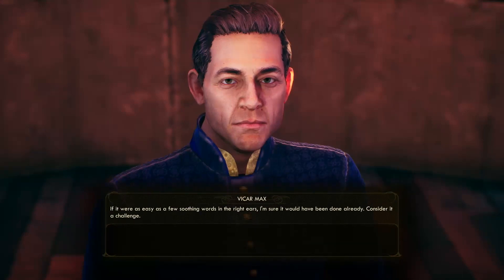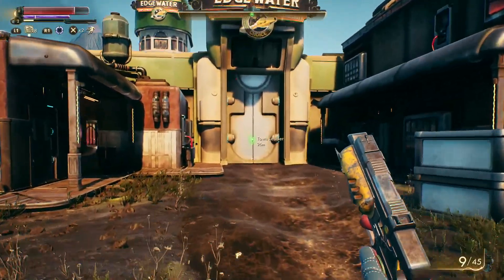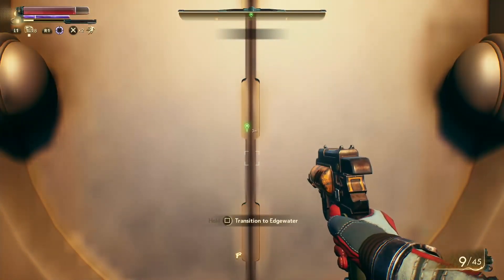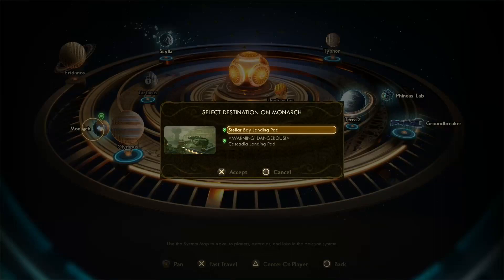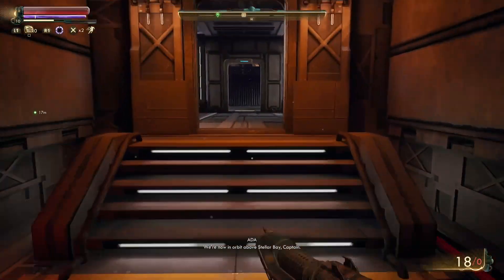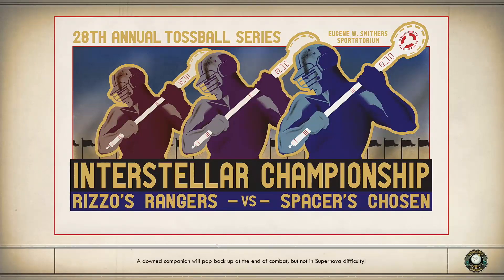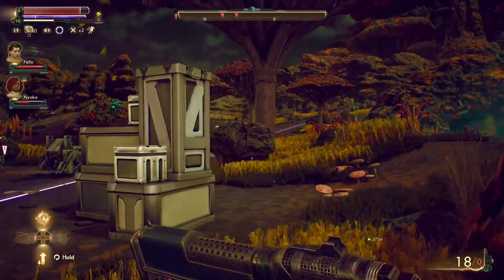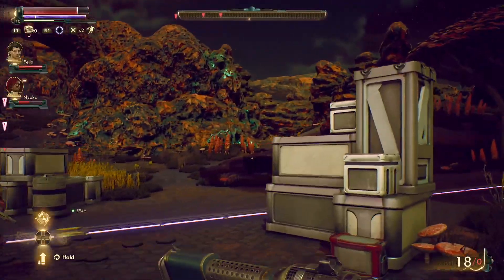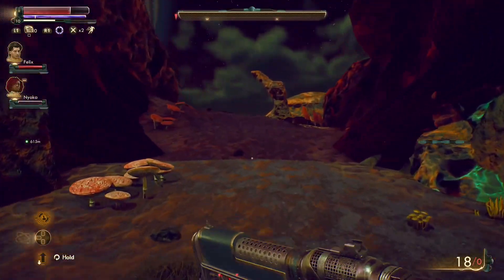In The Outer Worlds, you play as a character who's been in cryostasis for much longer than intended — the ship went astray and you get saved by another guy. The story is actually pretty good but I don't want to spoil anything. From the start you're free to visit pretty much whatever planet you want — maybe 90% of them from the get-go. Some planets will be higher level, but it's a free roam experience divided into smaller sections by planet rather than one massive open world like Fallout.